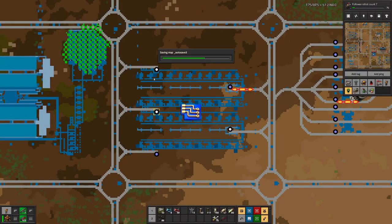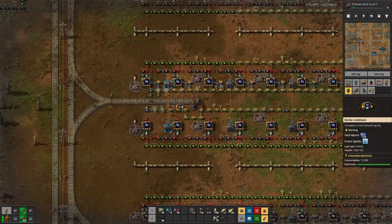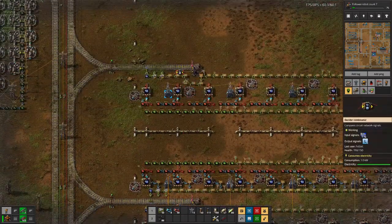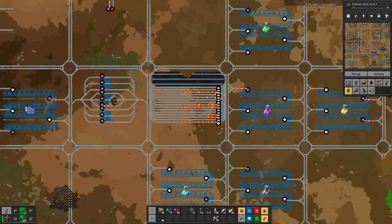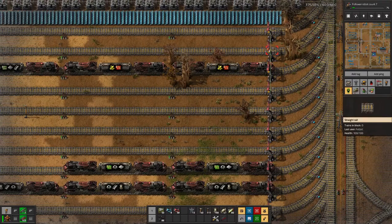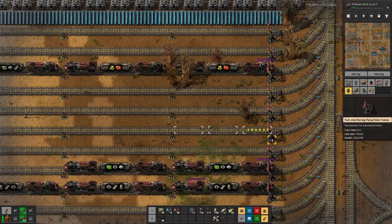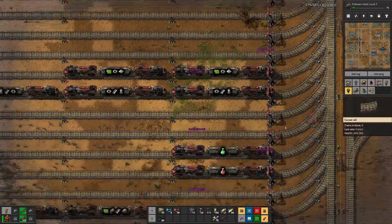We have two stations where we could pick up blue circuits — both showing a bit more than a thousand. So that's good, which means we should not have any trains waiting at the bay for blue circuits.